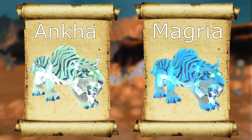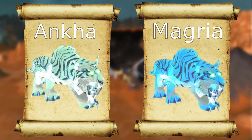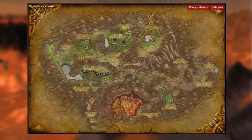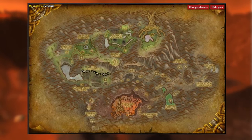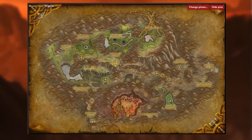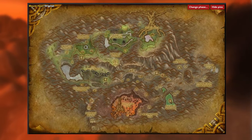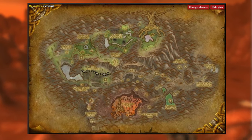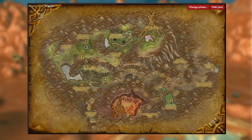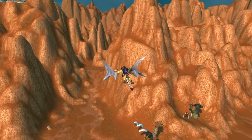In keeping with the Spirit Tiger theme, we're going to talk about Ankha and Magria. I want to thank the Mob Guild for the video tutorial I used in my research — I'll put a link in the description. They are Spirit Beasts: one white tiger and one blue tiger, located in Mount Hyjal. Their spawn timer is between 6 and 12 hours and they follow the path shown on screen. There's only going to be one of them up at a time, so you won't be able to tame both in the same run. They follow the same path, so at least you only need to look in one spot.